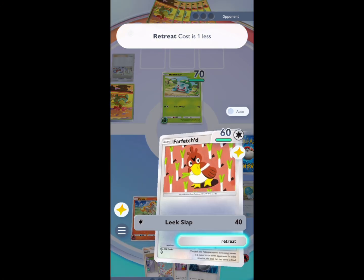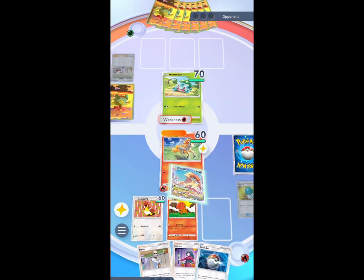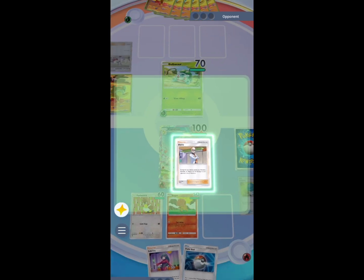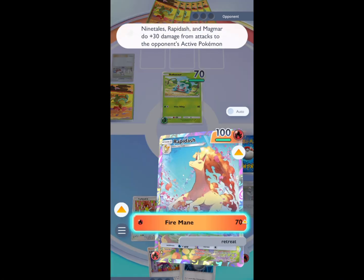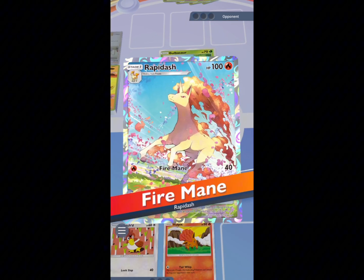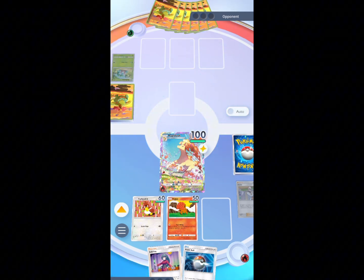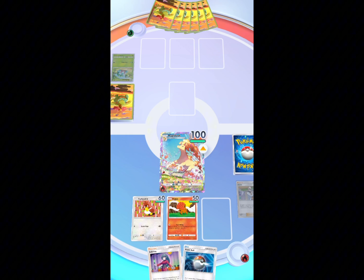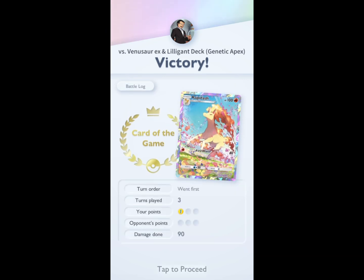...use my X Speed to get my Rapidash in, then use Blaine to finish this game. This is the power of this deck — very powerful early game. The Dinosaur deck is a late-game deck, so boom! We just won in one or two turns. That's how powerful this deck is.